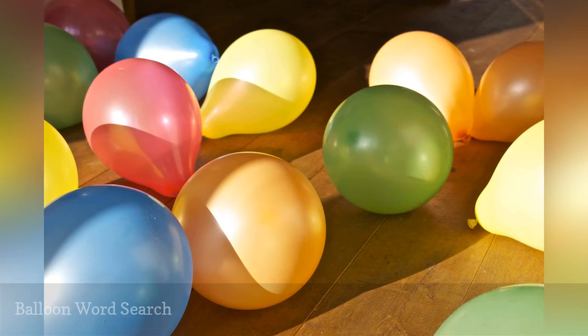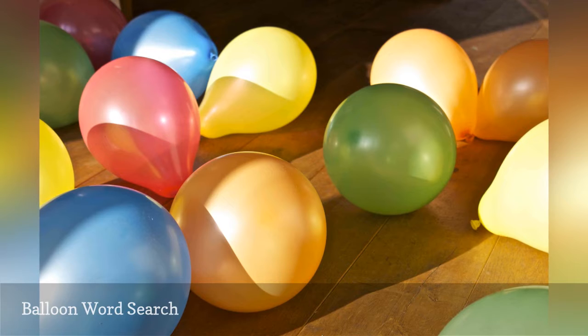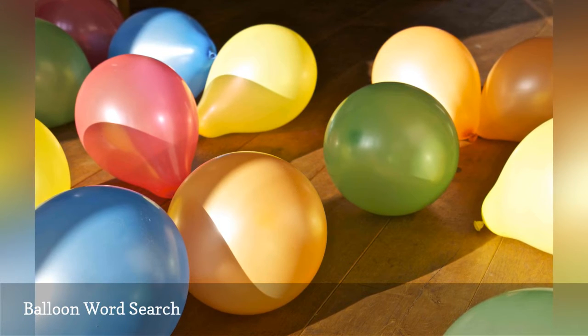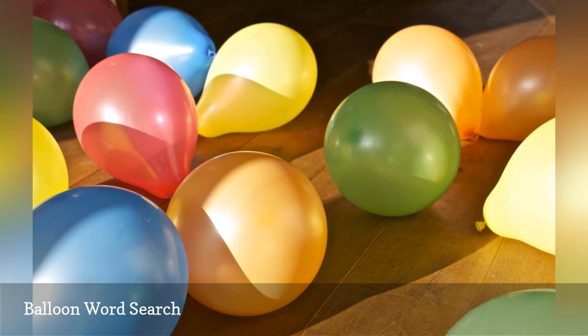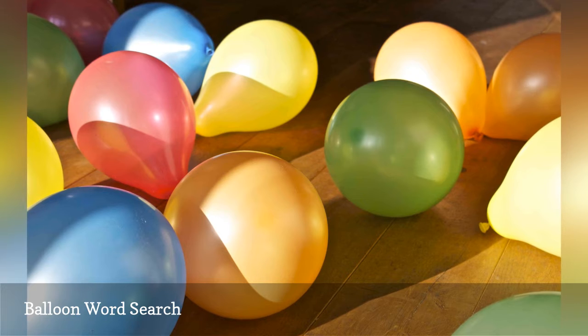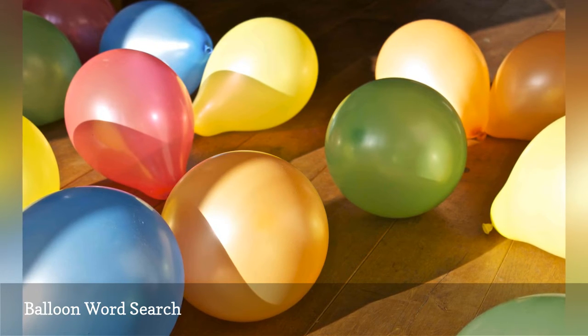Divide guests into two teams. Make two sets each of six balloons. Write the letters to spell out the word W-I-N-N-E-R on each of the six balloons. Scatter the balloons around the party area. Have the players race to find the letters that spell the word. The first team to collect and arrange their balloons to spell "winner" wins the game.